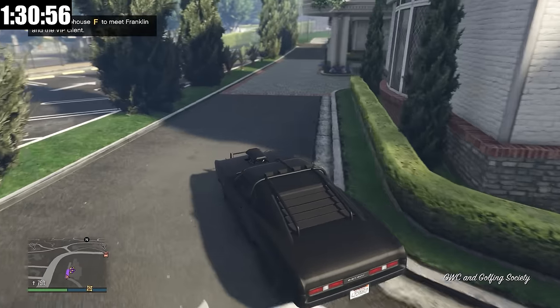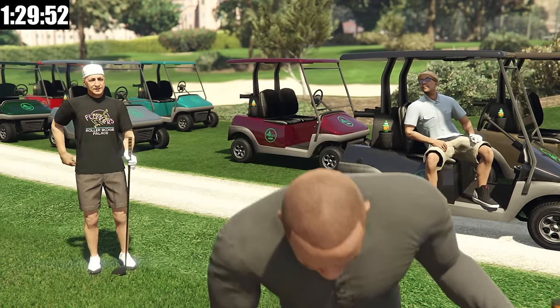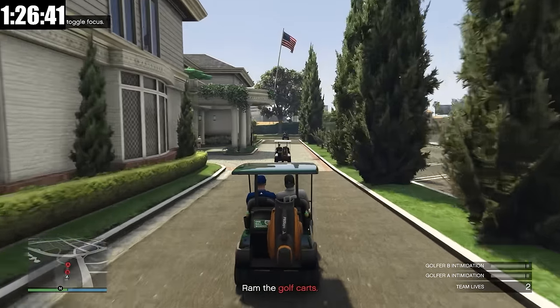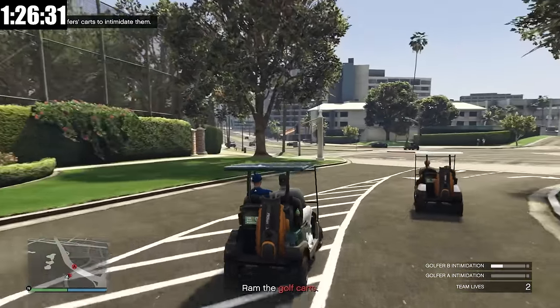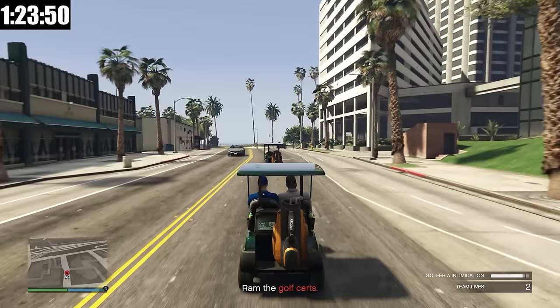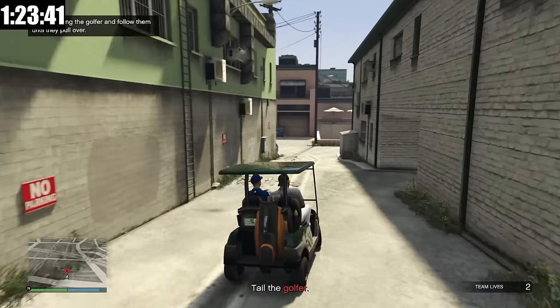We've now arrived here at the golf club. I'm going to head over here and start up the mission. These two intro missions are really easy — nothing to sweat — so I'm going to skip through most of it. And there is the music legend himself, Dr. Dre. The cutscene is finally over, and now all we have to do is chase down Gopher B and Gopher A, intimidate them both by bumping into their cart. That was quite a bit of intimidation just from hitting them once — we just got to hit them a few more times. Now we just got to tail him to a location and beat him up, and that'll be the end of the mission.